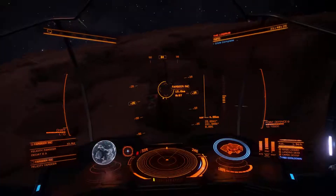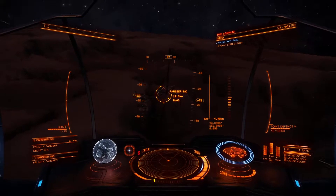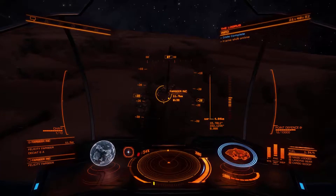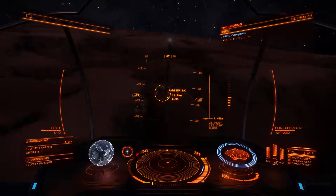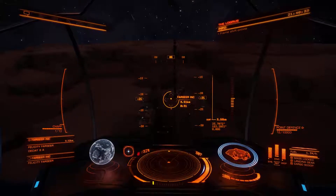Of course, with any engineers you have to have Elite Dangerous Horizons in order to get close to it. Lakon Bravo Uniform Sierra commencing automated flight control routine. Please observe docking protocols.